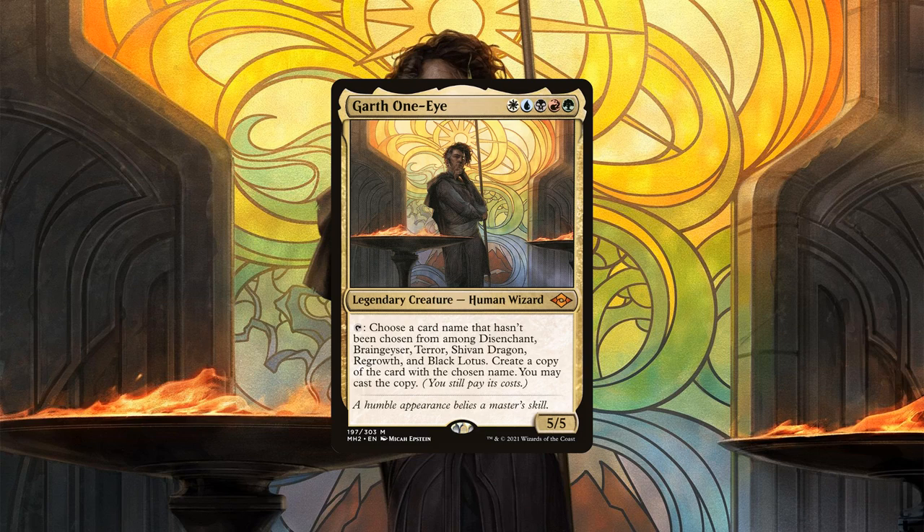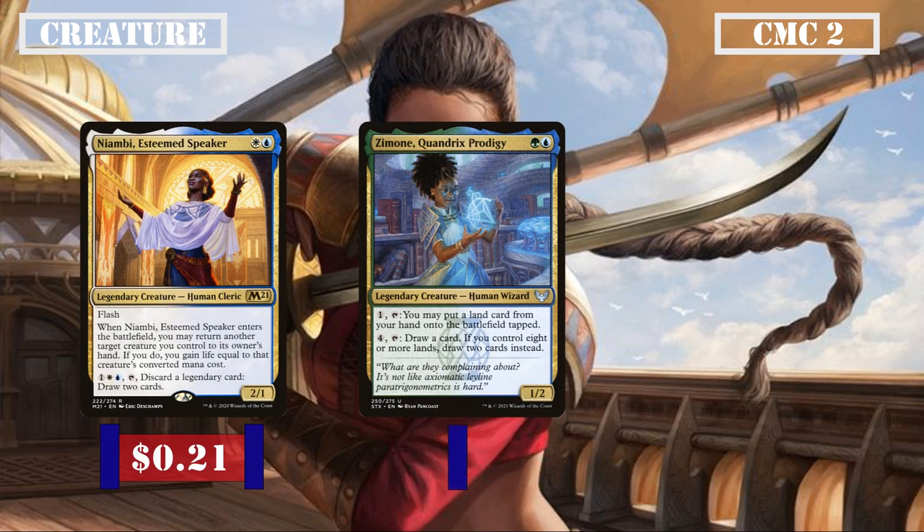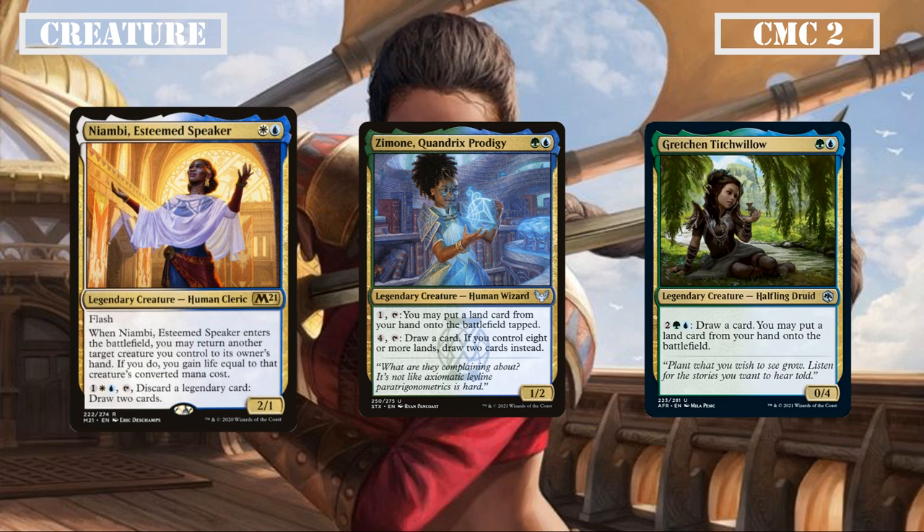So now that we know a bit more about the commander and playstyle, let's start by taking a look at the deck itself, starting with the creatures. The CMC 2 slot leads off with Neambi Esteemed Speaker, Zemone Quandrix Prodigy, and Gretchen Thichwillow. Neambi is a 2/1 with flash that, when she ETBs, gives us the option to return one of our creatures back to hand and gain life equal to its CMC, and lets us pay 1 white blue and tap to discard a legendary card to draw 2, giving us a low-mana way to reset our commander and turn legendary bricks into card advantage.